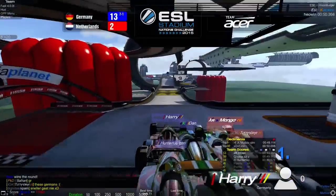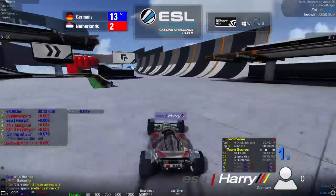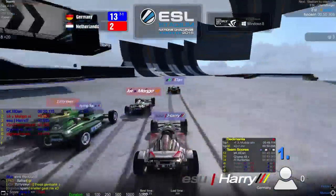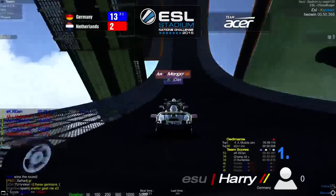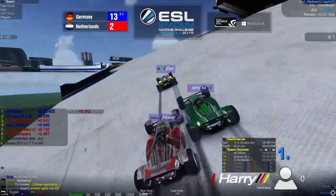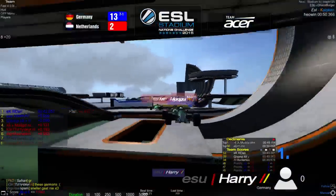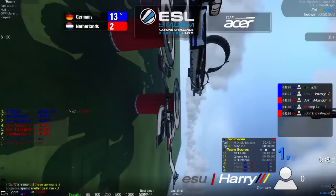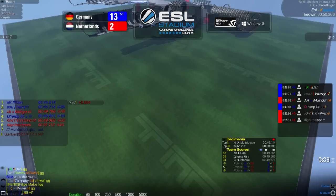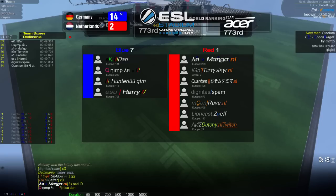Map point for Germany. Dan then takes the lead; Mango at second, then Nimp, Harry, and Titty Slayer following. Both Hunter and Skater retired — one from each team. Mango is still doing the best for the Netherlands but is too far behind and appears to crash. Dan wins the final round with 49.61, Harry 0.71, Mango 0.78, Nimp 0.80, Titty Slayer 0.86, and Spam with 55.11. Final result: 7-1 again on the speed map.